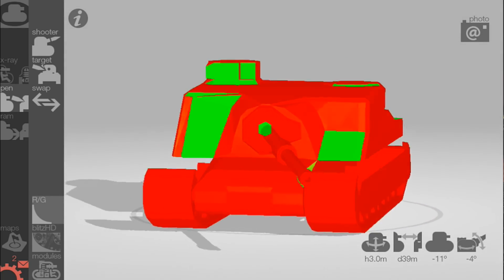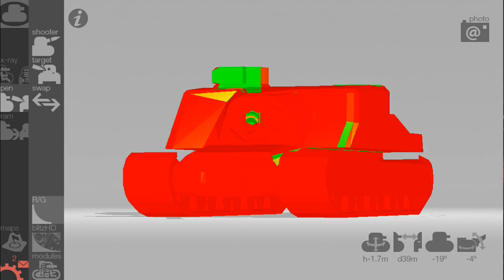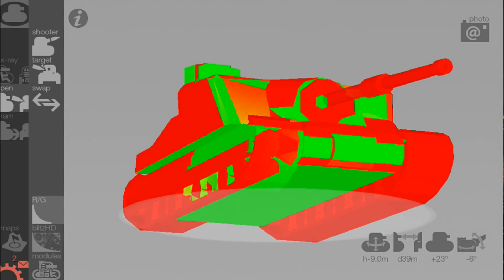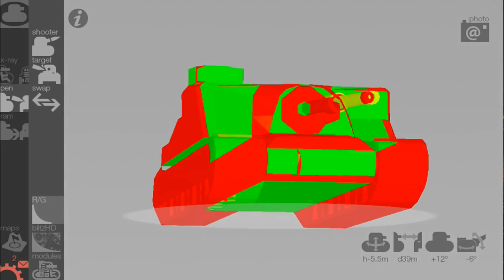Anything between 240 and 270mm, it's touch and go. And anything with 270 plus — well it looks like this. In other words, if it's an enemy tier 9 or tier 10 tank destroyer there's a high probability they're going to penetrate you.